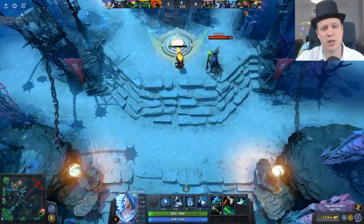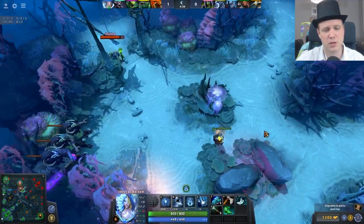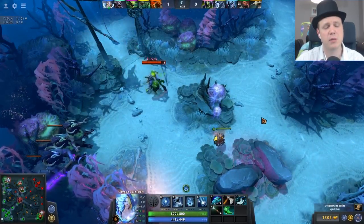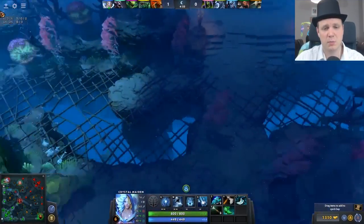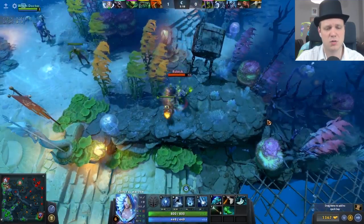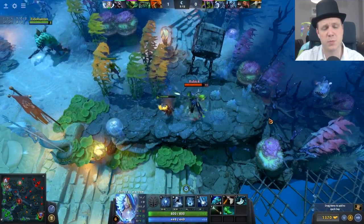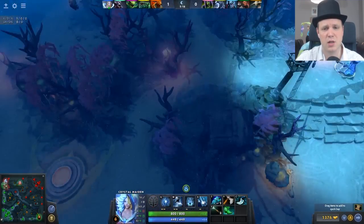After that you have the shrine and the bounty rune spawn spots, which are also extremely obvious points to put down wards. The problem is you want vision in those areas, but it's all too easy for the enemy to spot your wards. Sentry wards de-ward them and you lose vision. Because you can't buy observer wards in mass like you can with sentries, it kind of wrecks your game.